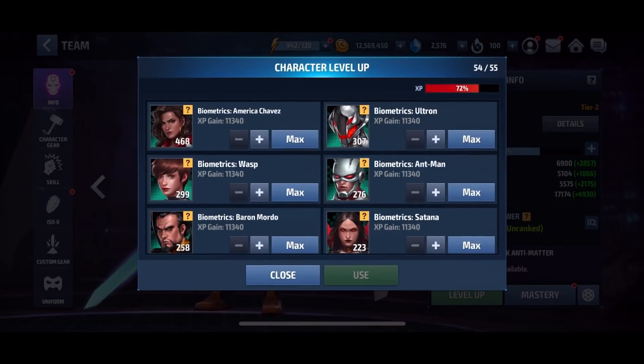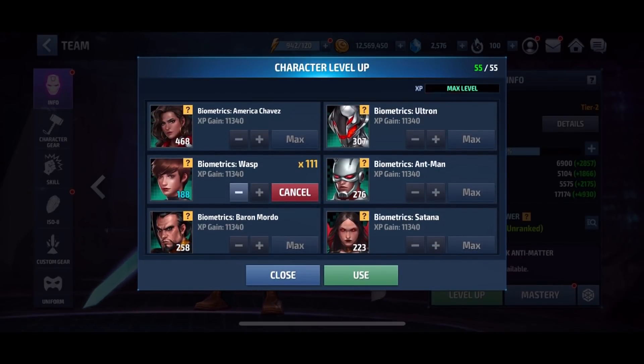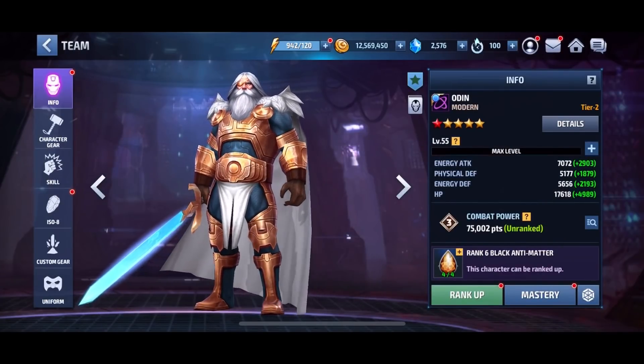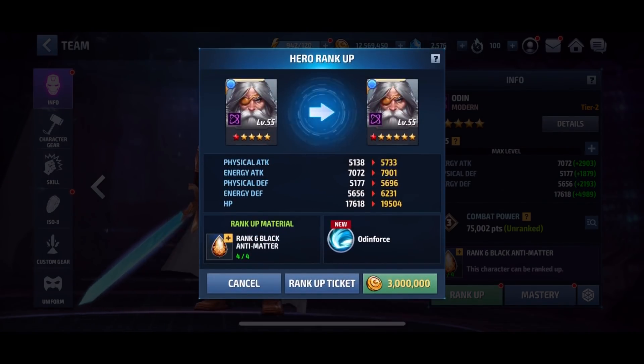What we're gonna do today is first level up Odin, then get Odin into six star. The biometrics are expensive — I used up all of my characters already and we finally got Odin up there. None of my Tier 2 characters that were originally maxed out can be maxed because they cost so many biometrics.